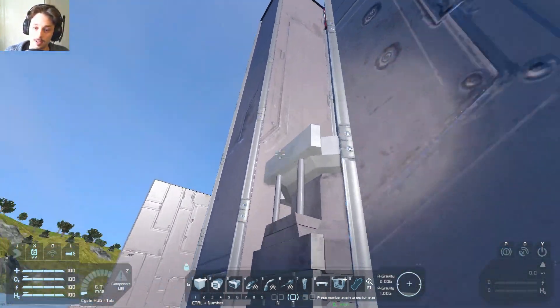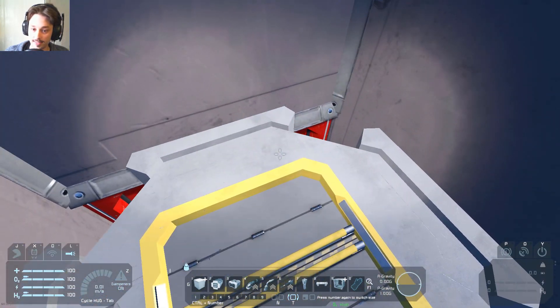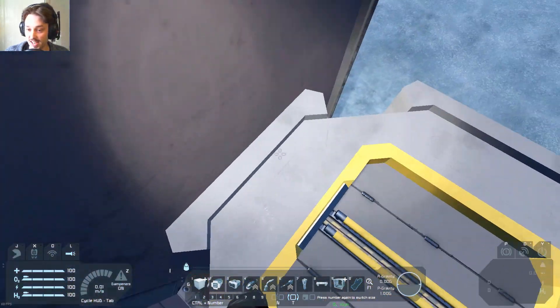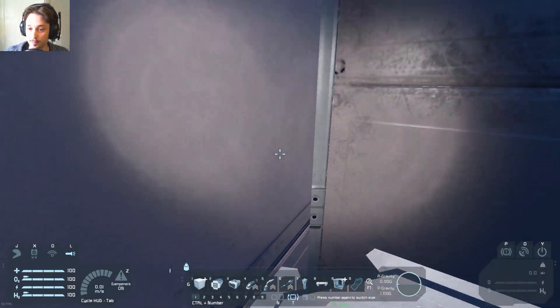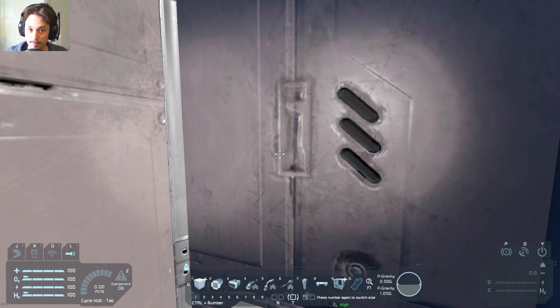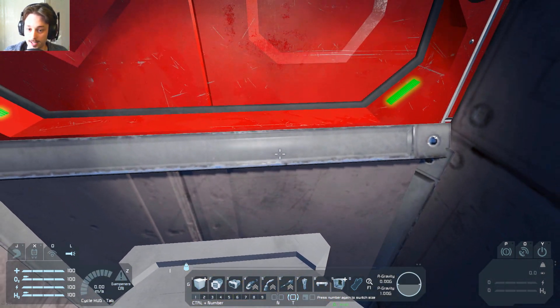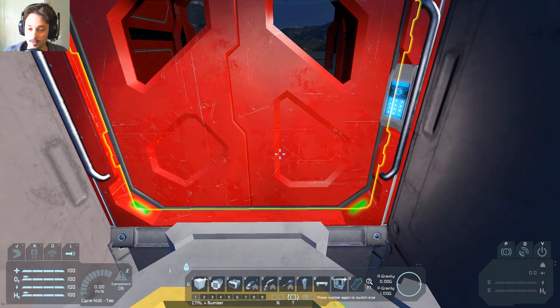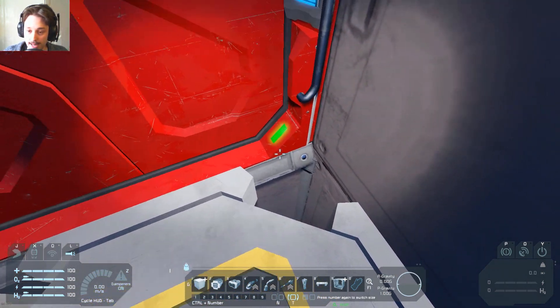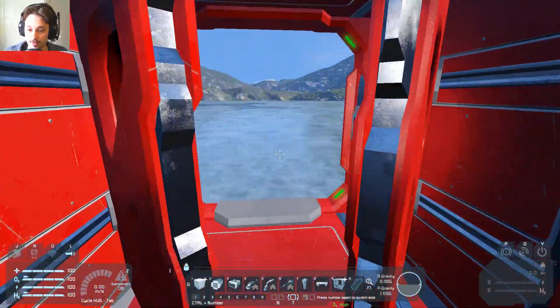So, I'm going to activate this and sit on top of it. Now, this is fairly good because the actual piston itself is smaller than a single block. But if you put a block on it, it's going to, sort of, ping into the middle, and that's where the damage happens. It's this little lip here which is the problem-causer when you have a block on top of it. So, that works.